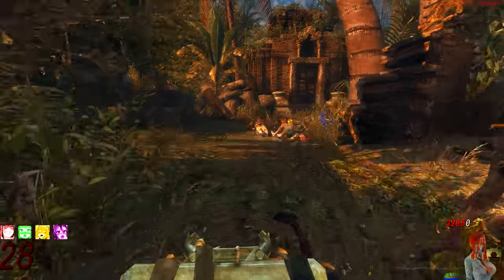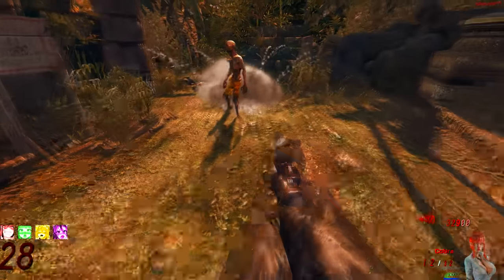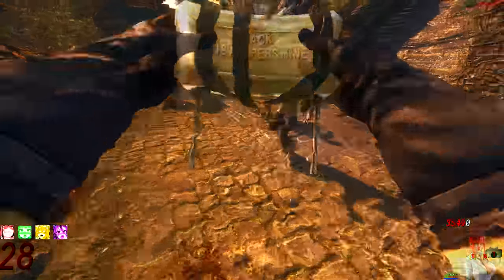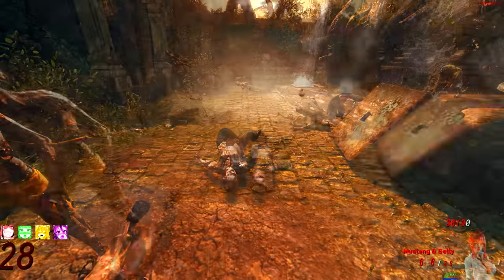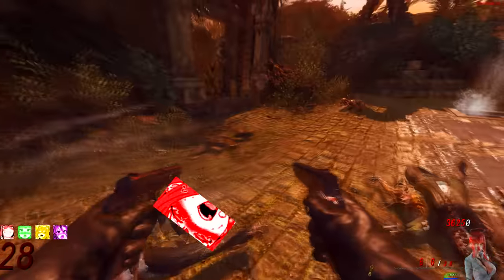One of the more cool visual aspects of Shangri-La I really enjoy is the spike more. If you place down a spike more and it explodes and hits a zombie but that zombie doesn't die, that zombie will still have spikes going through them as they run around. Treyarch could have just made those spikes disappear, but I love the attention to detail — if the zombie can survive it, it's still going to have those spikes all over its body.